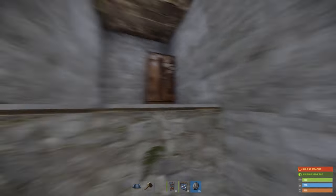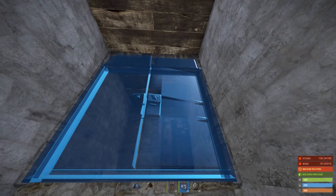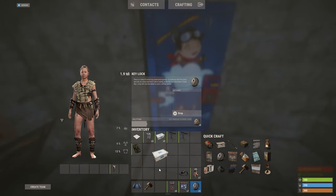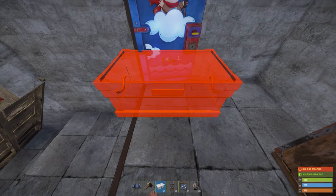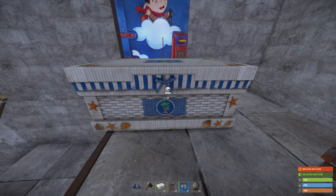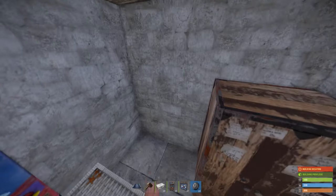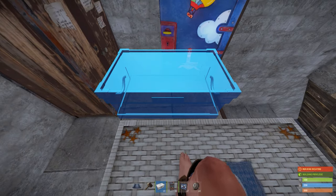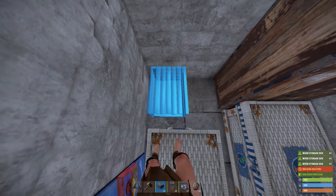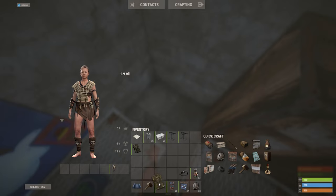Now just watch carefully what I'm doing. As bait, place a large box so it sticks out from behind the door. The rest of the space you can use as you like — you can place two small boxes or a sleeping bag here.